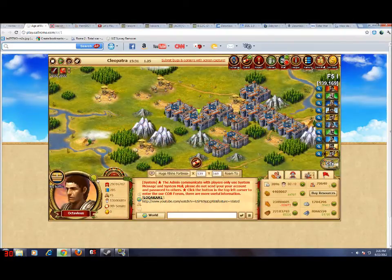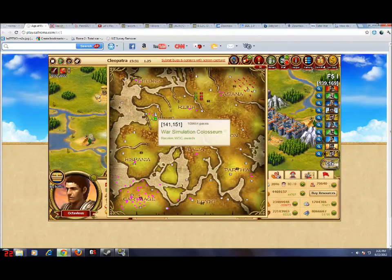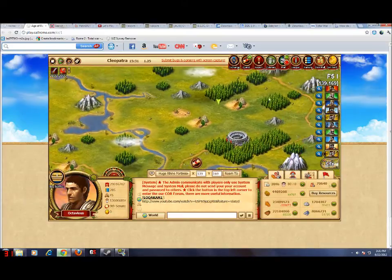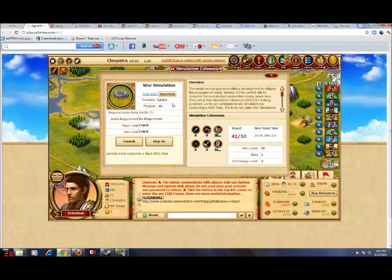Basically what you do is you go to any of these silver dots on the map. You go to them, you click on them, and it's a War Simulation Coliseum. Every 10 levels — so the first 30 levels — you get a Commentary de Bello Civillis.